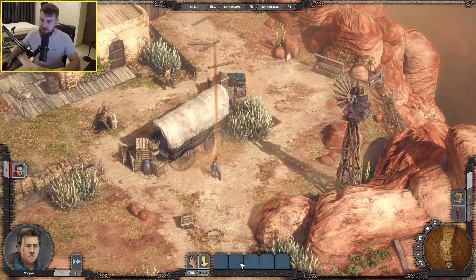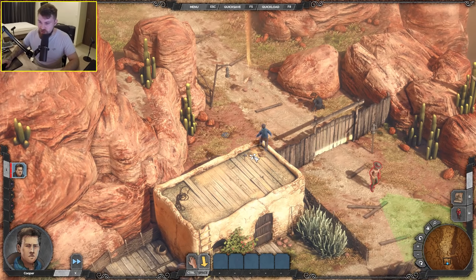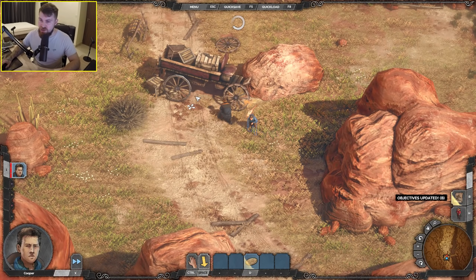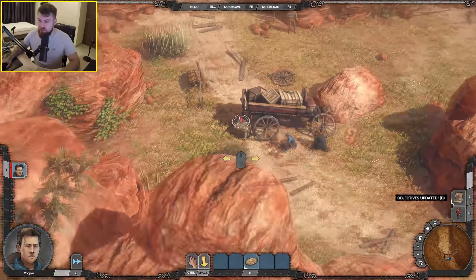The game is teaching me about the various stealth mechanics. To display someone's view cone you just right-click on them. We can jump off ledges too. You can throw coins to distract enemies — let's give it a try. You can also rotate the camera by holding alt and moving the mouse.